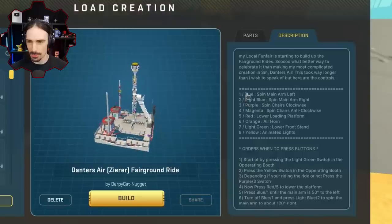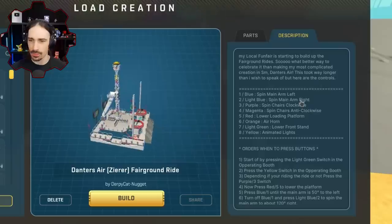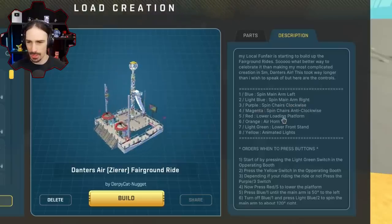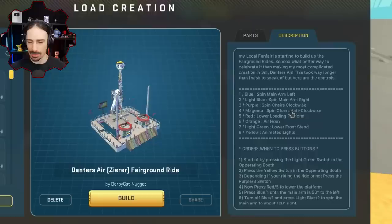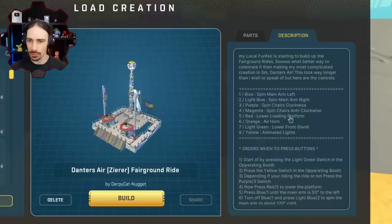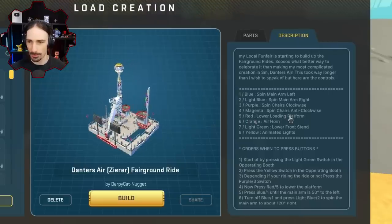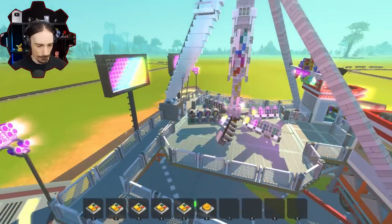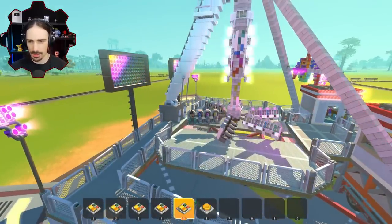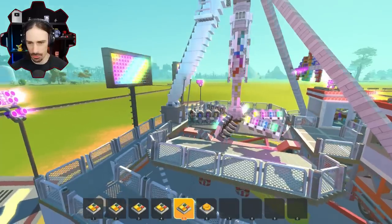Number one is to spin the arm left, number two is to spin the arm right. Purple is to spin the chairs clockwise, and then anti-clockwise. Maybe my mistake was pressing both clockwise and anti-clockwise at the same time. Number five is to lower the loading platform — that's probably what broke it. I probably did that in the middle of a swing.